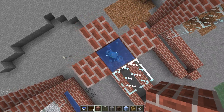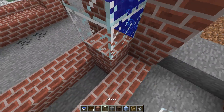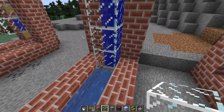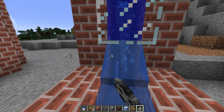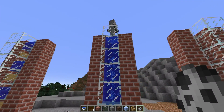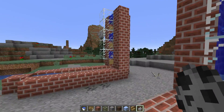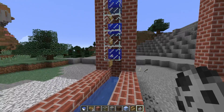What I want to do first is block some of this off and show you the bubble column. There's a soul sand block right in there — that's the bubble column that could move mobs up and down. I put a skeleton in there and he gets shot way up to the top — way faster than the old elevator ever was. That's pretty impressive.